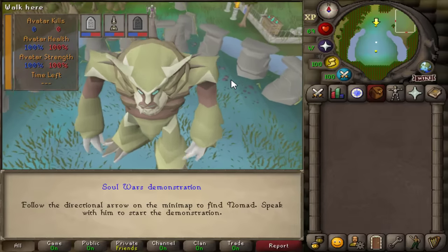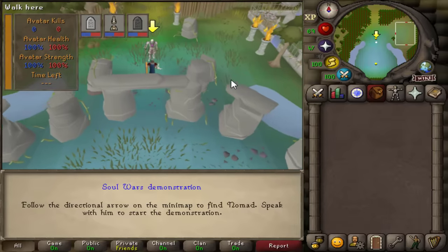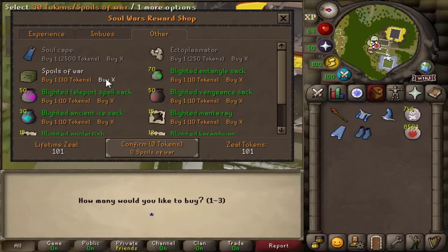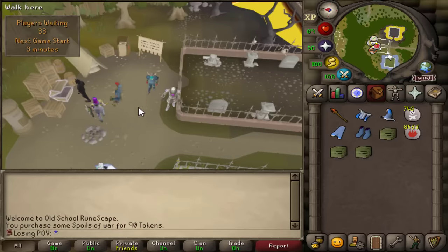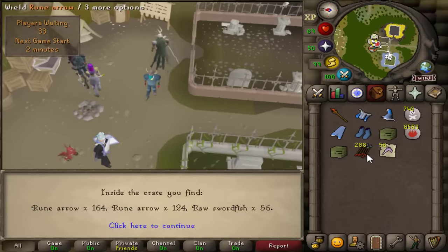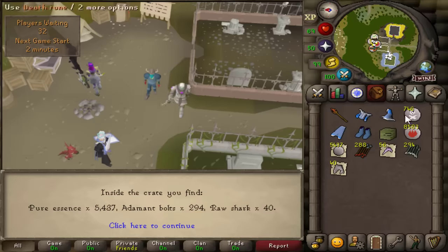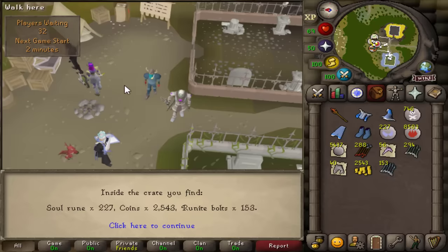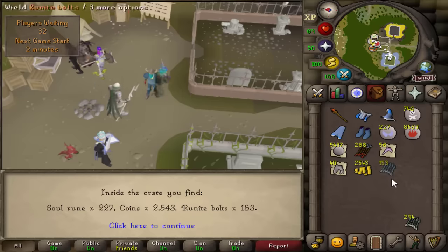We're here at Soul Wars, and one of the rewards from here are supply crates where you can obtain runite and addy bolts, and I'm gonna use those for my training method. We can afford three spoils of war — I'm just gonna gamble here. First: rune arrows. Second: addy bolts, beautiful. And runite bolts — that's actually beautiful, exactly what we needed.